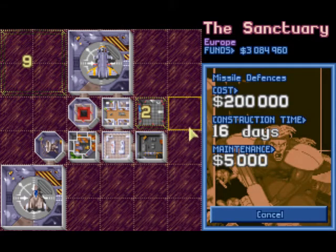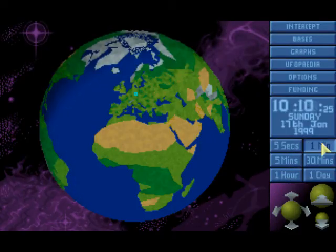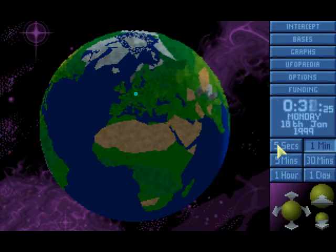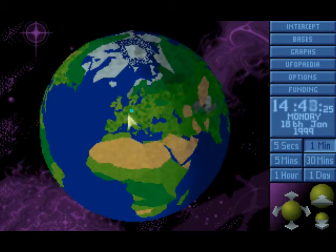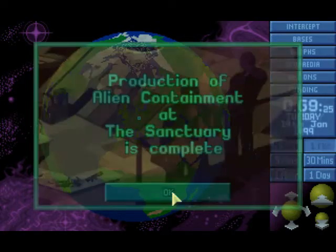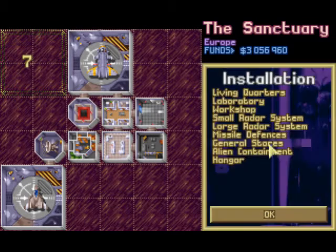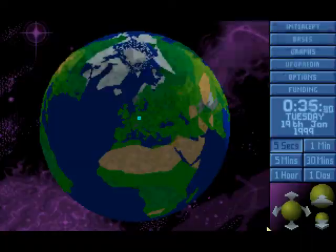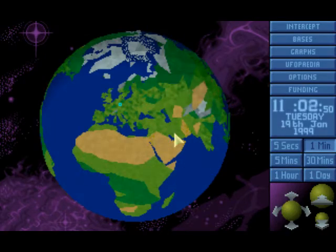Missile defense - gonna put one here. Still two days before this building is finished. Let time pass until the building is finished. Another sunny day followed by another dark night on planet Earth with nothing happening. The alien containment is finished, that's good. Now let's build missile defenses - we have one here. One will not possibly be enough, but at least something. Well, where are the aliens? Bring it on, I'm waiting.